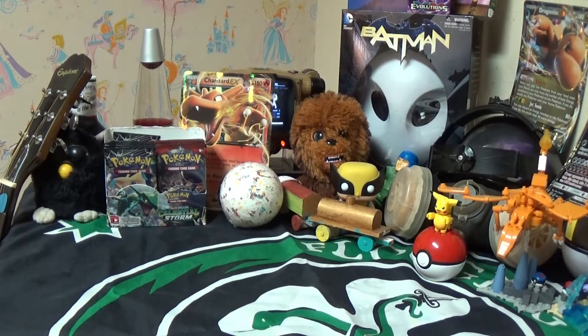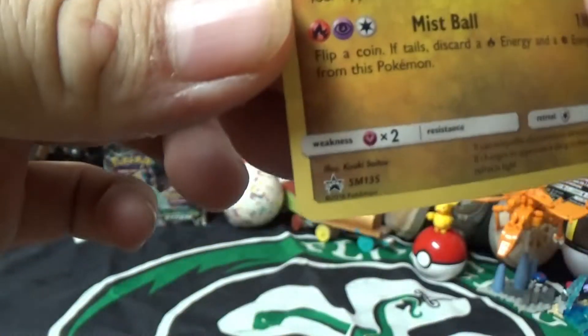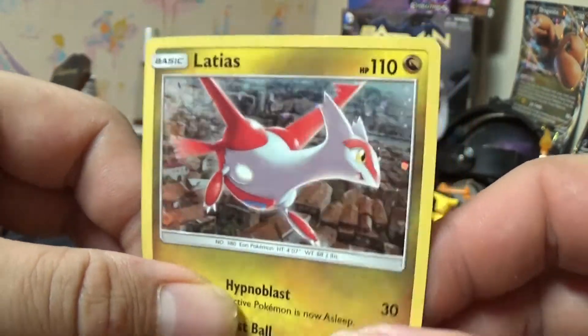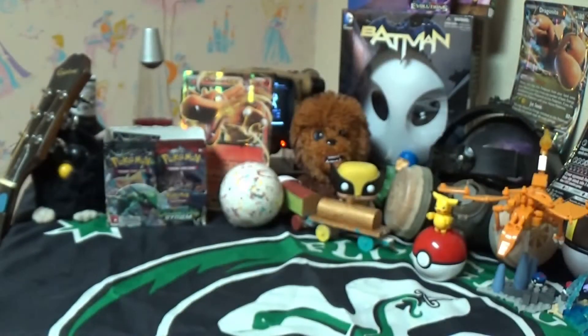Oh, what's next? Next up, we have a Latias Bubble Hollow promo card. Nice. Beautiful. I like it. Definitely got some beautiful shine to it. It's a pretty nice card.